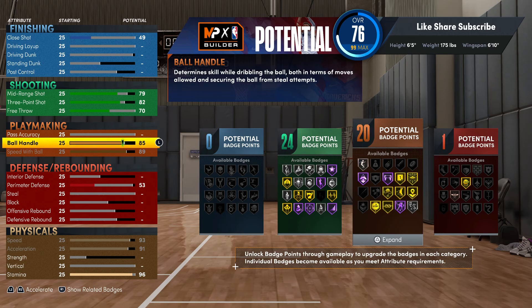Your ball handle on this build you want to max that out - you get an 87. That's gonna give you gold unplugable, gold handles for days on hyperdrive, and don't forget you still got that ankle breaker going up there too. That's definitely some heat. We're gonna put up the pass accuracy next.